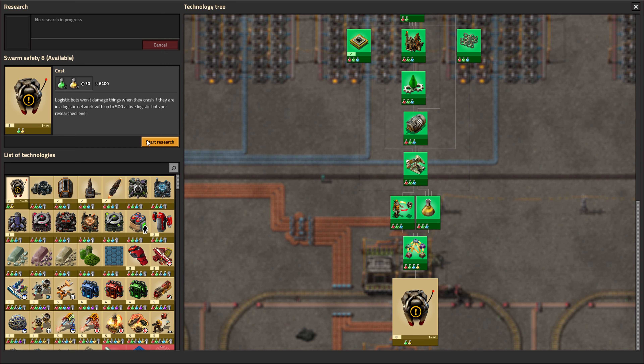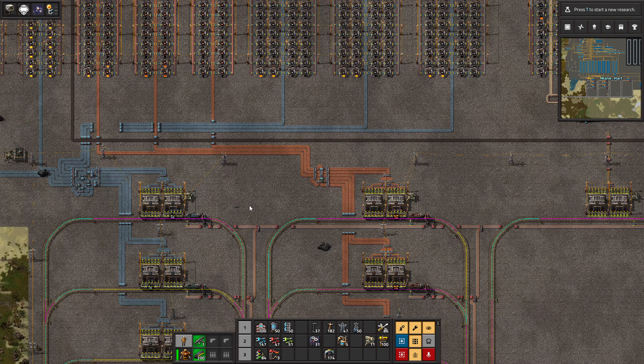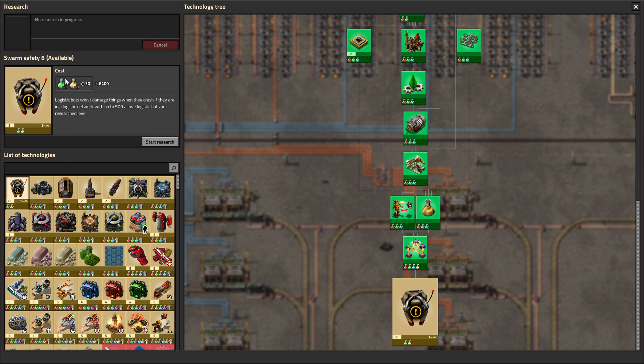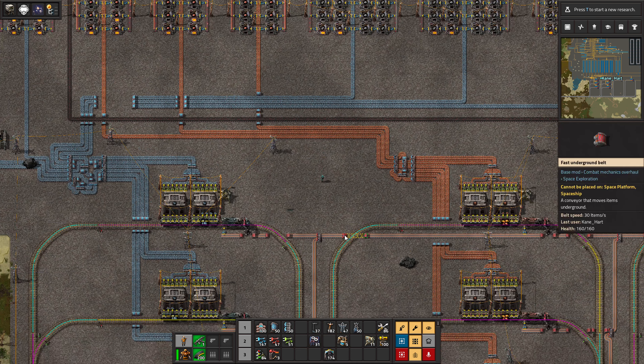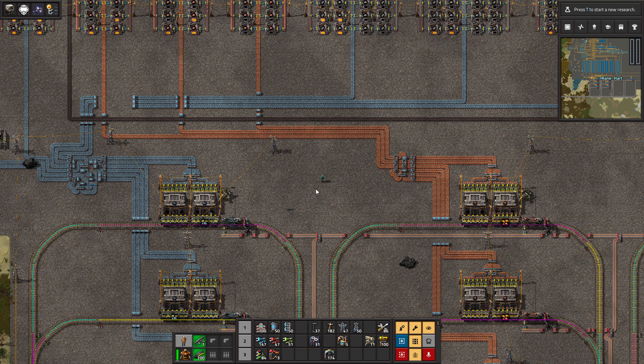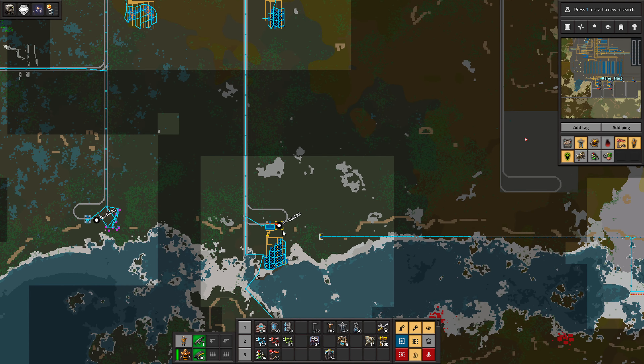The only research I have left, which I've already put seven levels into and which keeps exponentially increasing quite ridiculously, is Swarm Safety — logistics bots won't damage things when they crash if they are in a logistics network with up to 500 active logistics bots per research level. That's like 4,500 bots. I don't think I'd ever need that many, but I didn't want to keep burning on one research. I want to experience a bit of everything — I'd like to touch nuclear, play with the core miner, and do a few more things on the planet before we're ready to jump up into space.